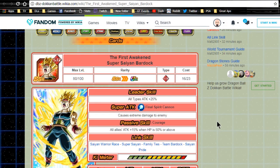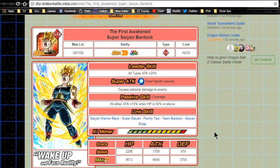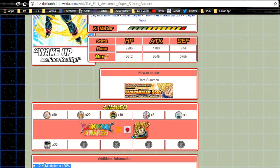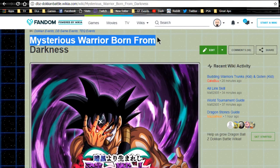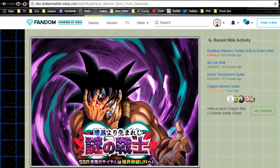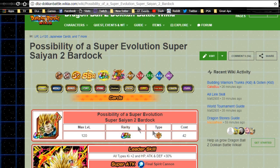Next is First Awakened Super Saiyan Bardock. Leader ability is all types attack plus 25. Super attack Final Spirit Cannon causes extreme damage. Passive skill Courage gives all allies attack plus 15 when HP is 50 or above. Link skills are Saiyan Warrior Race, Super Saiyan, Family Ties, Team Bardock, Saiyan Pride. Max stats: HP 8612, attack 6645, defense 3755, with a 12-key multiplier of 120. He hasn't Dokkan Awakened yet on global, but he will soon — hopefully the next banner — with 35 mass Saiyan Bardock medals from the Mysterious Warrior Born from Darkness event, coming either at the end of this month or the beginning of next month.